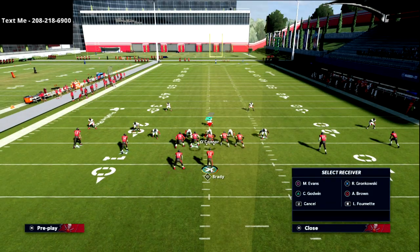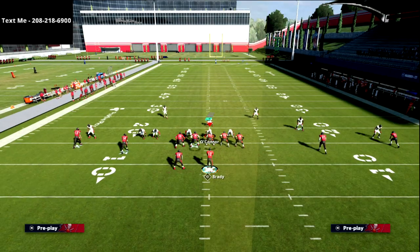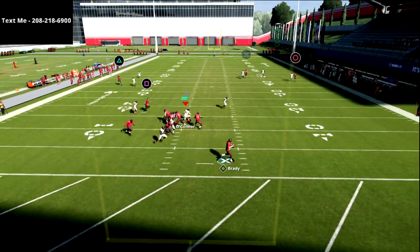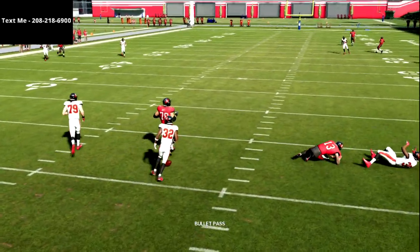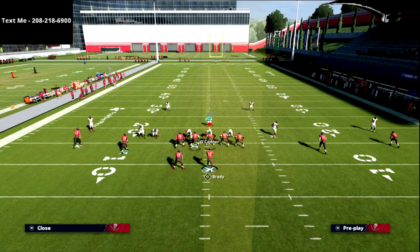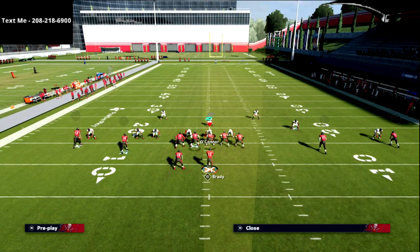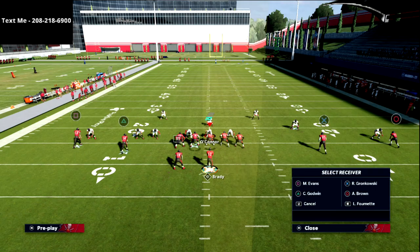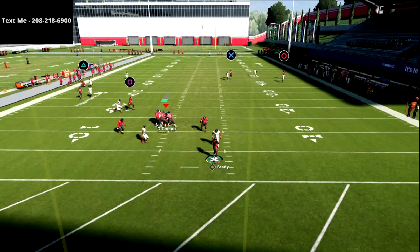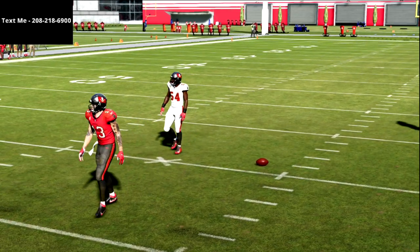One other little pro tip: let's say you don't have anything underneath other than that little hitch. What you can do is playmaker that and essentially turn it into a drag route. The smash concept, all in all, is a very fun little passing concept — it's probably my favorite zone passing concept in the game. If you work that playmaker angle, it does get some separation on the inside if you want to try that.